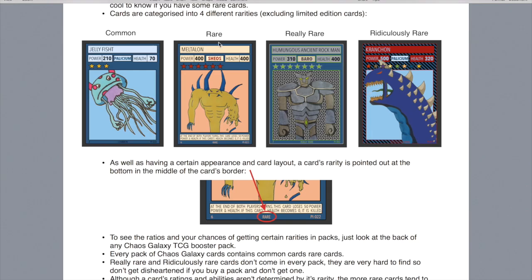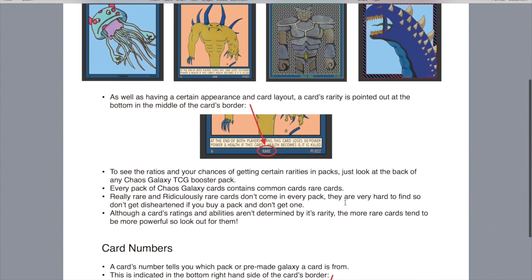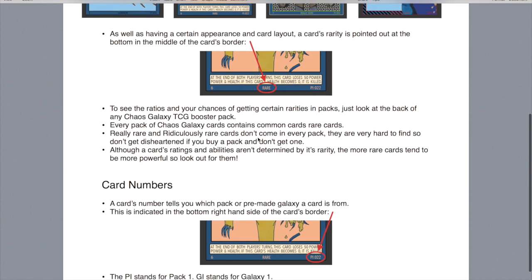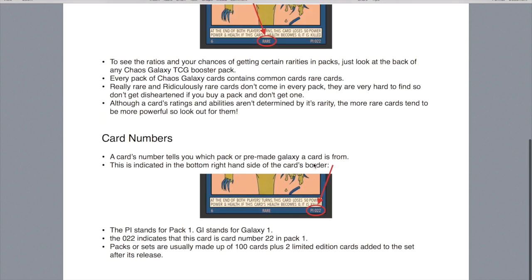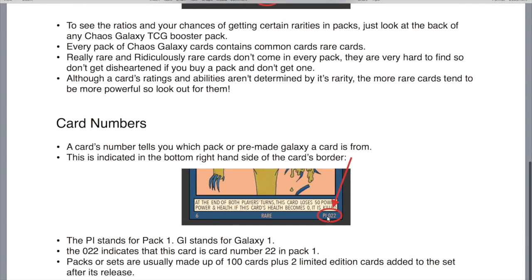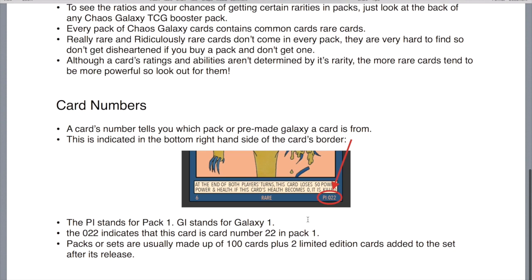There are common and rare cards in every pack. However, really rare cards and ridiculously rare cards only come in roughly one in every two or one in every four packs. So if you don't get a really rare or ridiculously rare, don't get upset — they're made to be difficult to get, hence the word rare in their name. If you do get a ridiculously rare or really rare, make sure to keep hold of it because it will more than likely be a very good card you'll want to use. The last thing is the card's number — for example Meltalon says P1 022 in the bottom right corner, which stands for pack 1, card number 22. Normally packs have 100 different cards, so if you collect all 100, you can keep them in order.